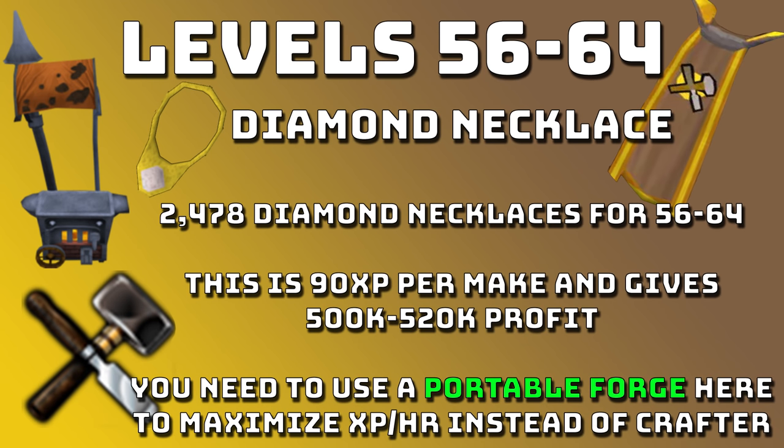From levels 56 to 64 we can do Diamond Necklaces. You need to make 2,478 diamond necklaces. It's 90 XP per make and gives 500k to 520k profit from doing all 2,478. Again, a portable forge is needed here so you don't have to run to the forge and back. Diamond necklaces — nice and easy XP.